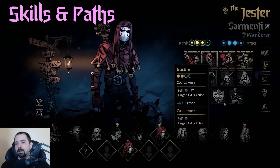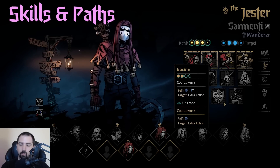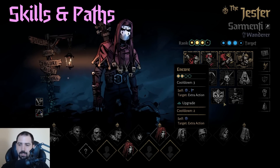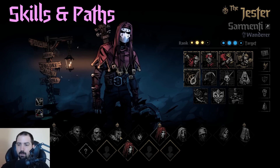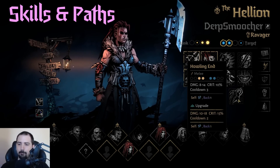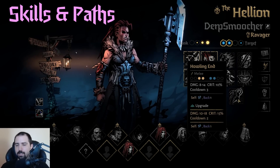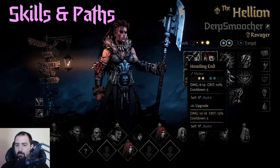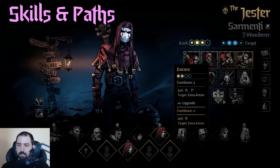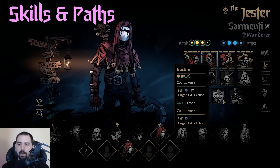Now we come to Encore. I definitely feel this is the best move in the game, because as I said before, it can become any move — and that is really, really powerful. The benefits of an extra action are that your cooldowns go down a turn. For example, if you have Howling End with Hellion — it has a two-turn cooldown when upgraded — you can use Howling End, give Hellion the Encore so she can move back up front to rank one if you want that Ravager bonus, and since you Encore her, that skill already ticks down again, so it's only got one more actual turn of cooldown.